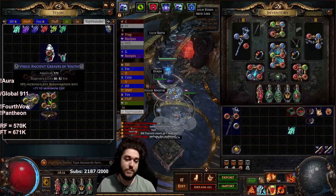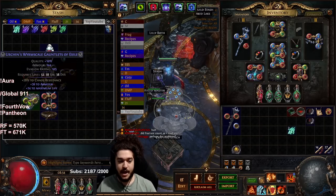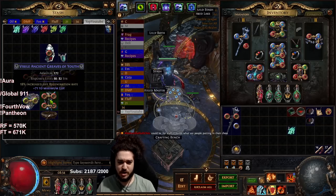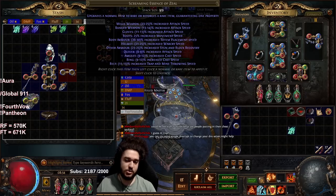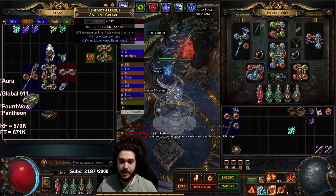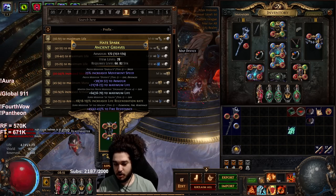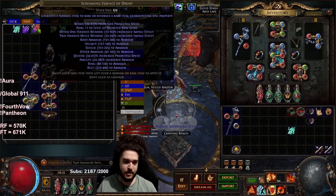Boots are fun. I previously recommended percent increased life regen fracture on boots but now they're all 50 chaos each, so let's pivot. If you don't have Legacy of Fury, get life regen on your boots - they cost me 2-5 chaos. We use essences called Zeal - extremely cheap, they roll 25% movement speed every time. I'm going to regal and then hit it. We just got boots with 100 life, percent life regen, Tier 2 fire res, and you could exalt slam for another resistance. Boots finished.